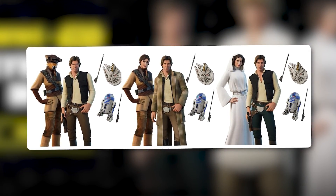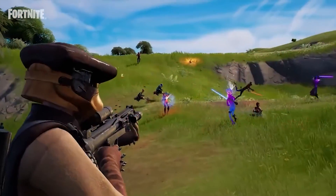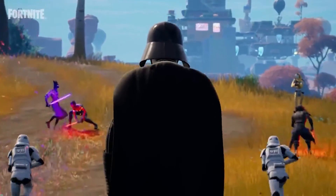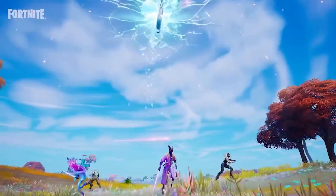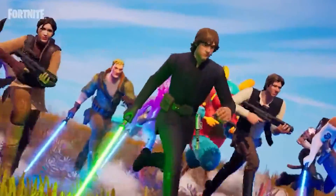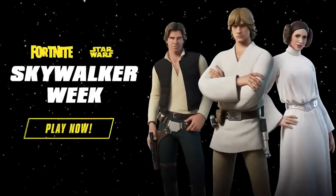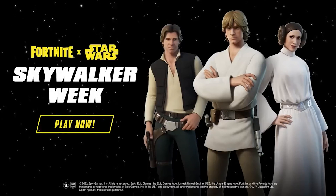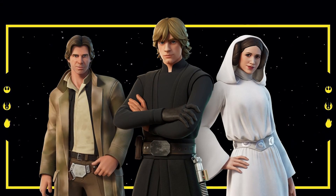A lot of Star Wars collabs in Fortnite are a little underwhelming — we don't have a classic Boba Fett, we don't have a classic Obi-Wan, and we don't even have a lightsaber pickaxe — but they kind of went really hard with this collab. We have a Bounty Hunter disguise style for Leia with the helmet on and off. For Han Solo, there's his classic Episode 4 Smuggler style and you can put on a jacket as well. Luke has his own bundle and Han and Leia also have their own separate bundle.